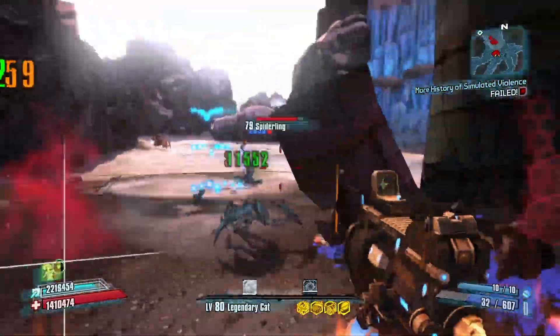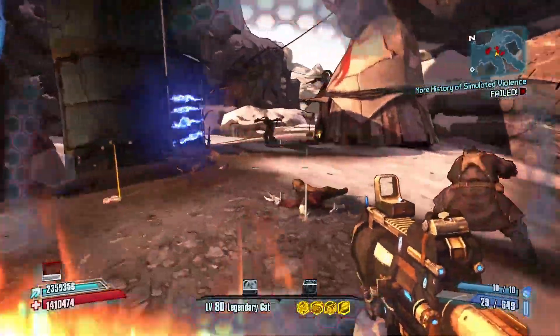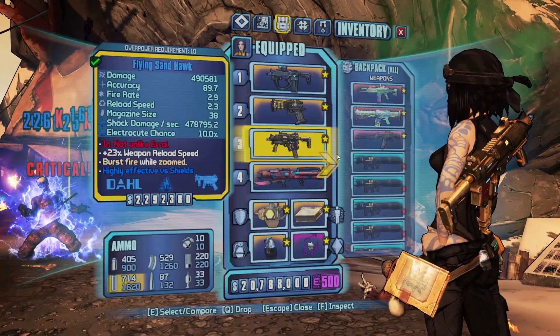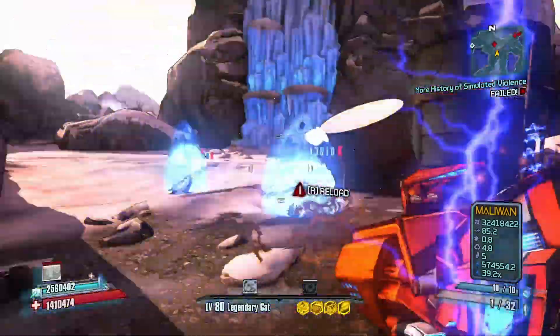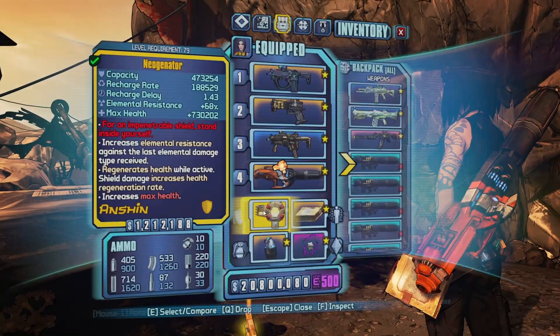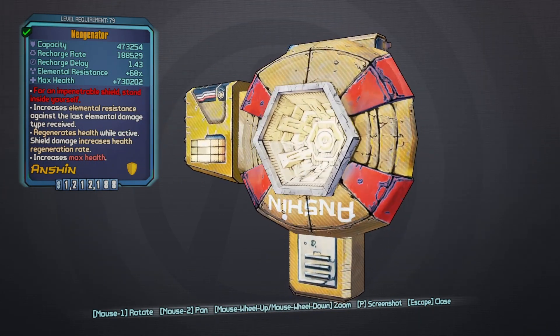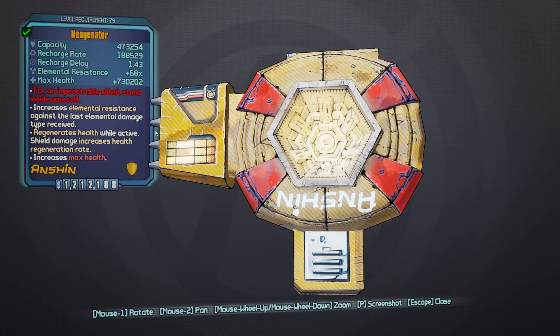Looks like we got the Neogenator to drop, just need to do a little clearing out here. It's got a red and yellow design, kind of like the Umbrella Corporation sign at a different angle. The red text reads 'Impenetrable Shield: Stand inside yourself,' which means it regenerates health and taking damage from enemies increases the regeneration rate. You get increased max health bonus and elemental resistance, but reduced shield capacity.